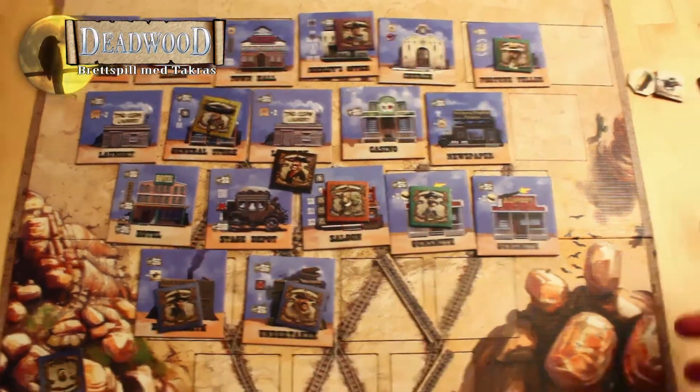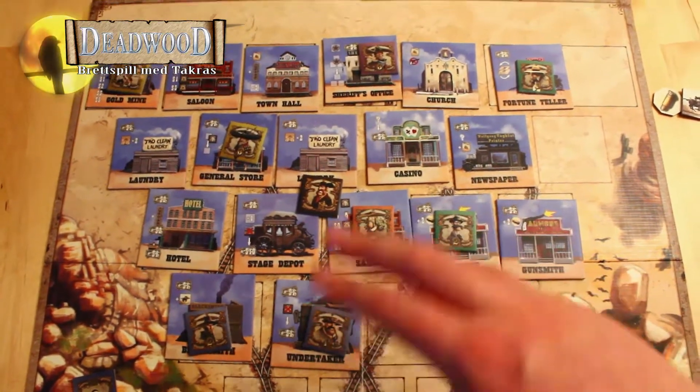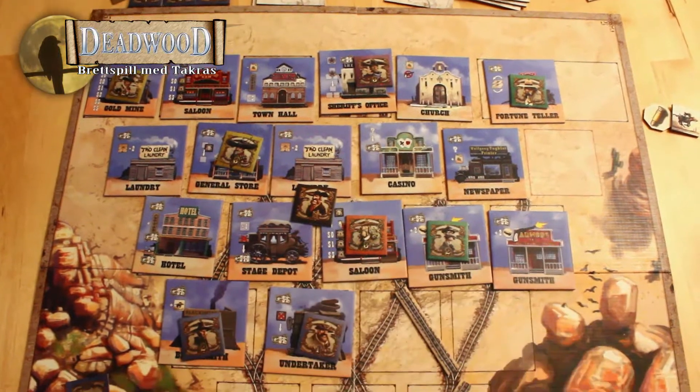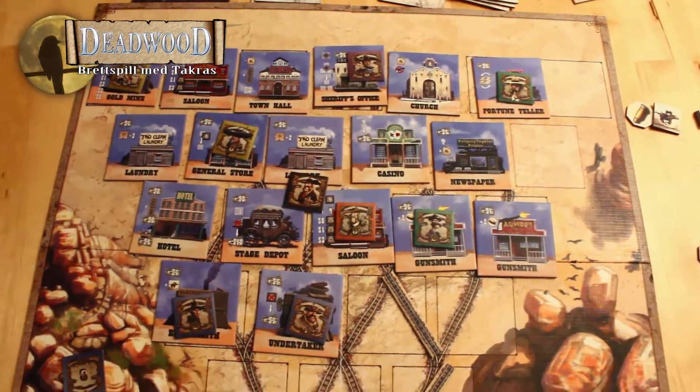For å oppsummere: Sett inn cowboy, gjør handling, og gå ut. Eller: Sett inn cowboy, dueller, vinn eller tap, og gjør handling hvis du vinner. Eller trekk tilbake cowboyene dine. Og sånn går det, helt til noen har vunnet spillet eller spillet slutter. Da teller du opp dollar du har på hånd og de forskjellige valørene du har fått tak i.